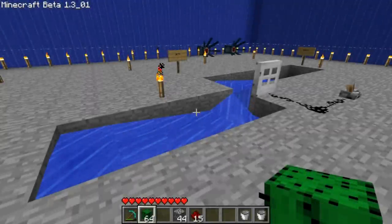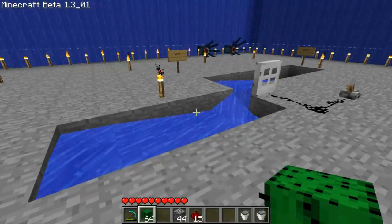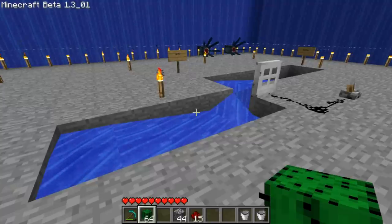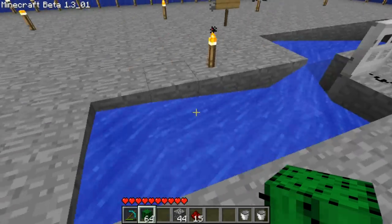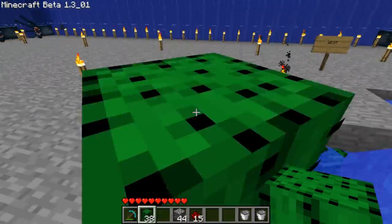I want to show you a little variation of Kirshar's flat transportation system for items. Using this setup, I will be able to turn on and off the drop of cactus into my drop room, eventually. But with this setup, I'm just going to show you how it works really quick. Say you have an overabundance of something like cactus, because that is my very problem.